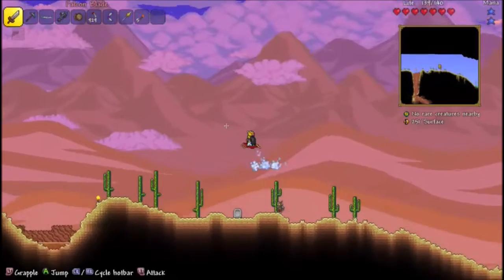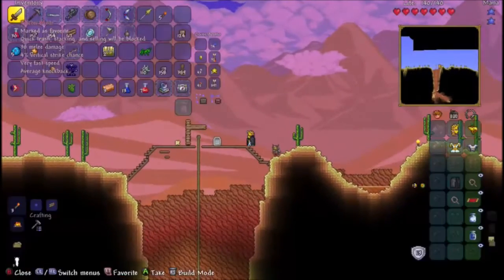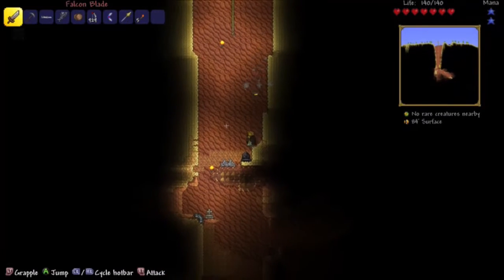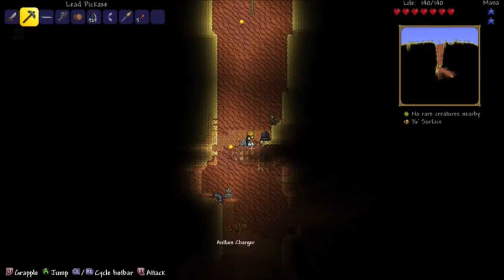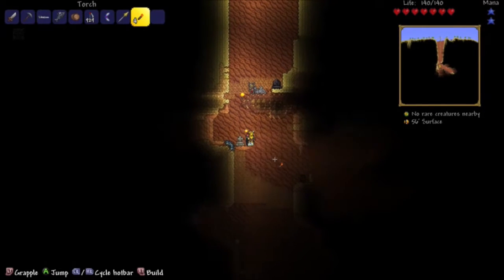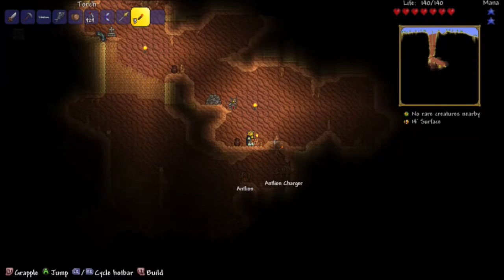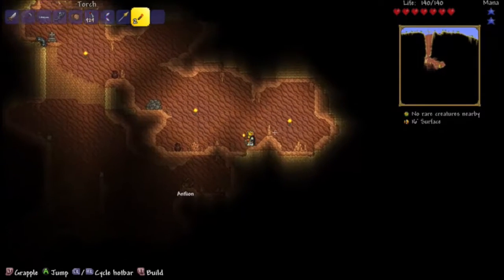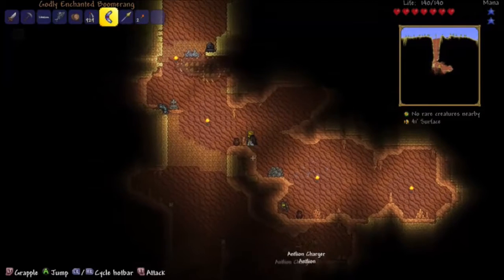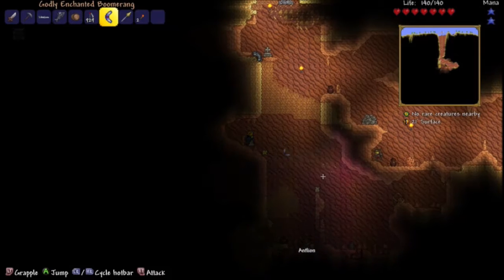We're coming across the main cavern for the Underground Desert - here we are! Since I've got the double jump accessory, I can hop right down without hurting myself. I can mine stuff down here. Desert fossil - I don't know what that is. Let's go mining and see what we can find. Oh! Antlion Charger - we need to stay away from that thing. We might be able to find some loot though.